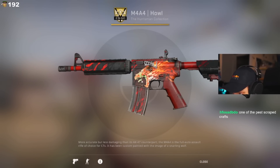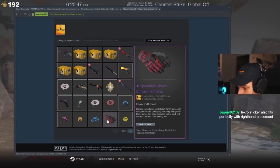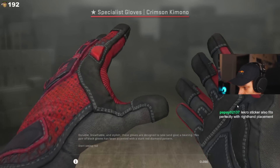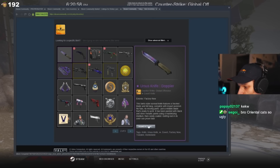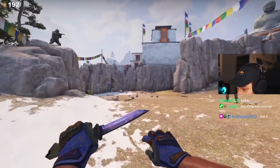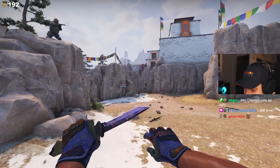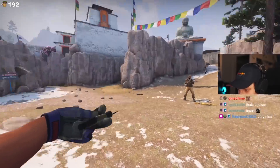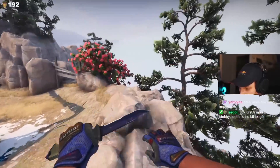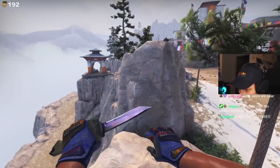Nothing special here, just a regular holo — wait, what the f— did you make the sticker spit out flames? Tell me that's intentional. That's clean, man! Get some nice kimonos, perfect red on the hand. Next page — the Ursus. Extra passes' favorite thing. It's especially nice looking in this sun, clean as f—. The animations are kind of nice for the Ursus too.